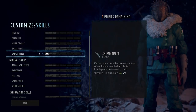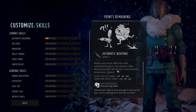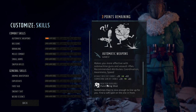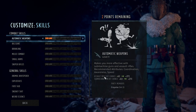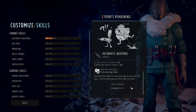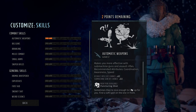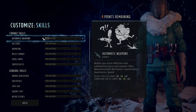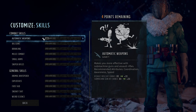That brings us to skills — a lot of things to cover here. Before we do, I want to mention that some skills say they give you a perk available. Picking up skills here does not immediately give you those perks — having two automatic weapons, for instance, just makes the Puncturing Shot perk available to purchase once you unlock perks and can start using perk points. It does not give you Puncturing Shot straight away.